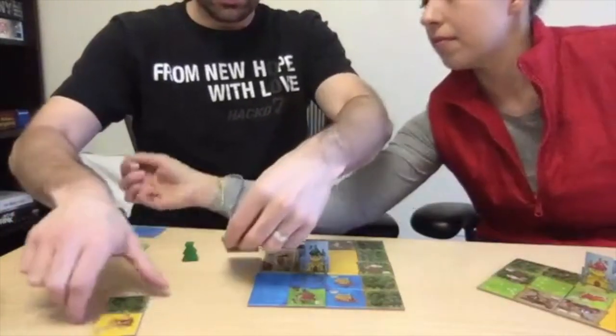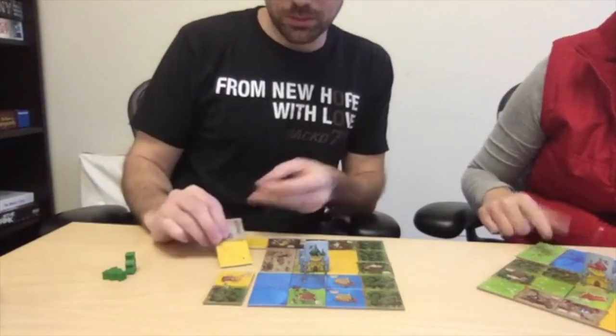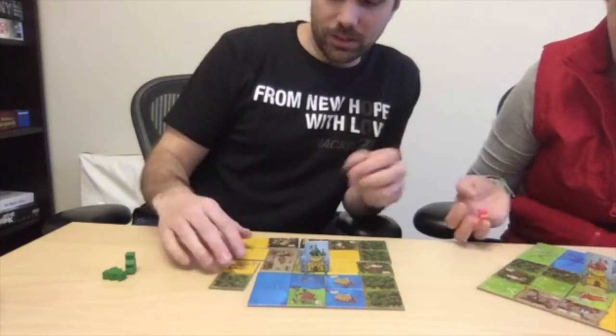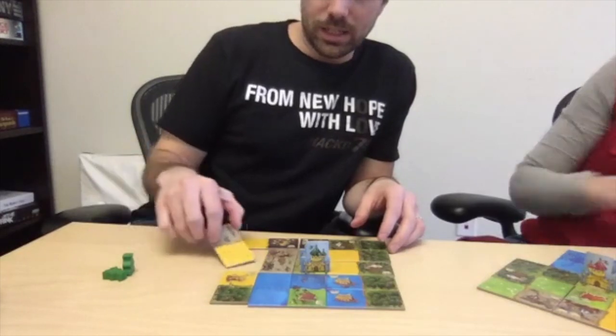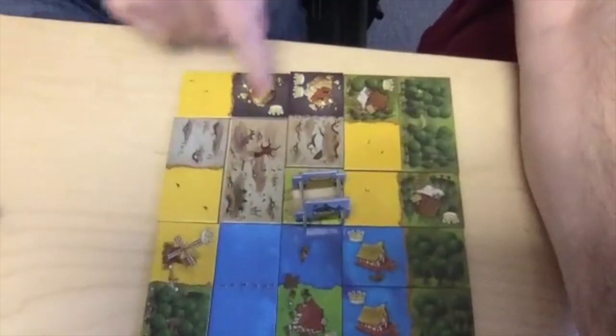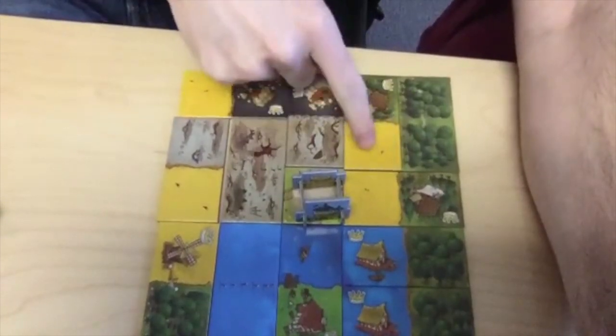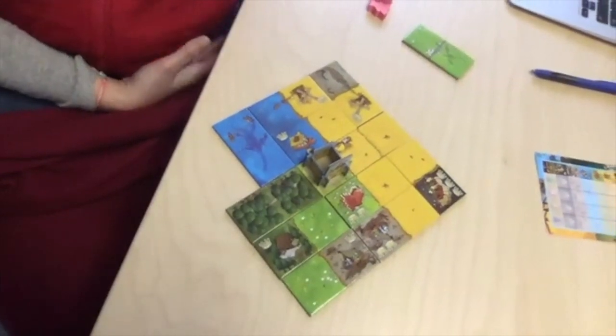I hate to think there's a way these tiles could fit together and they just don't. I can think, 'oh, that'd be great' — but I can't put this here, it doesn't connect to anything and doesn't score any points anyway. So that's a lot of wasted space. Unused, unused, unused — and one point. This is not a good kingdom. Carla also has some unused spaces.